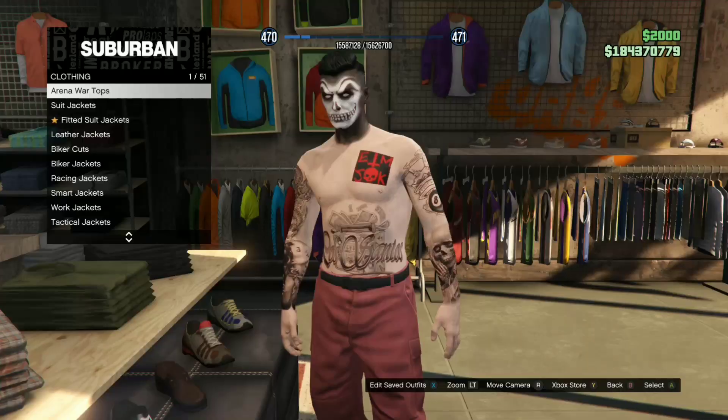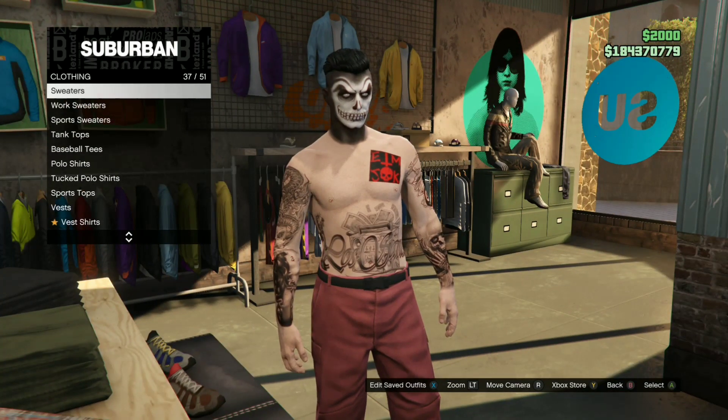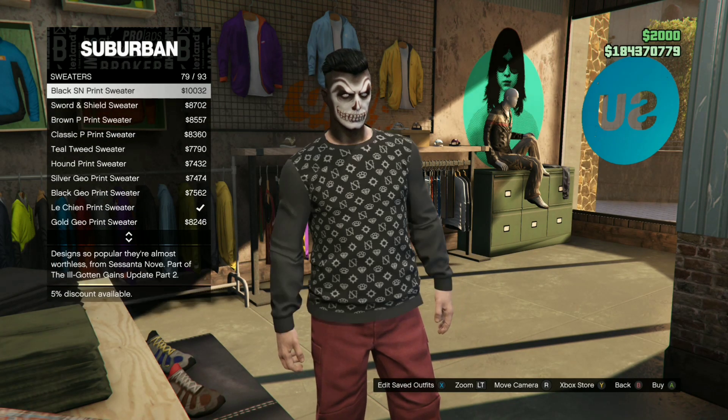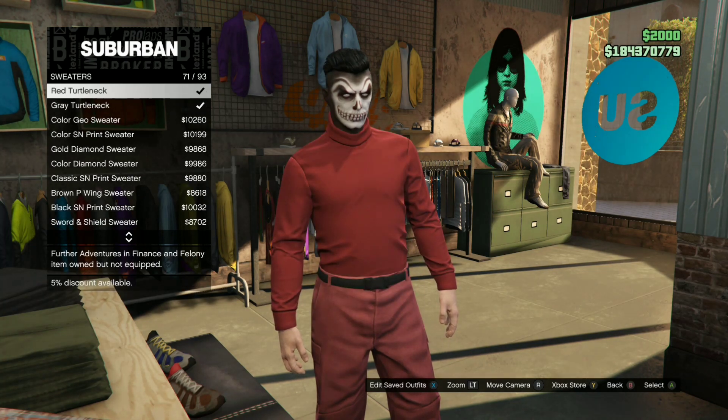Okay guys, you do need red joggers. So the first step is go to any clothing store on the map, go to tops and then go to sweaters. You're going to want to buy a red turtleneck. If you do not own red joggers, I'll put a link in the description for you guys.